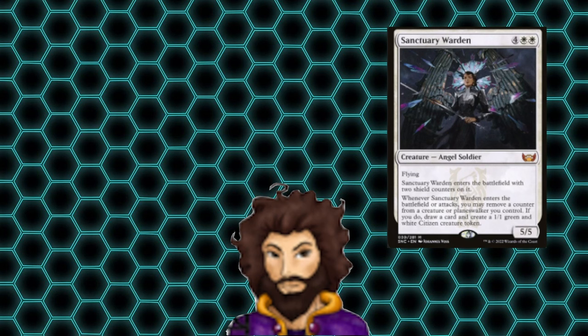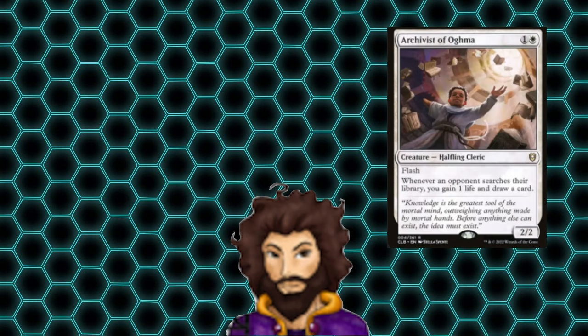Sanctuary Warden pulls us back into repeatable card draw, allowing us to remove either the shield counters they enter with, or more likely some plus one plus one counters from things. This lets us draw cards when they ETB as well as when they attack. Archivist of Ogma rewards us with life gain and card draw whenever an opponent goes to search through their deck. Those nine pieces of card draw, many of which are repeatable, should let us keep the pressure on our opponents and dig for other key cards in the deck.